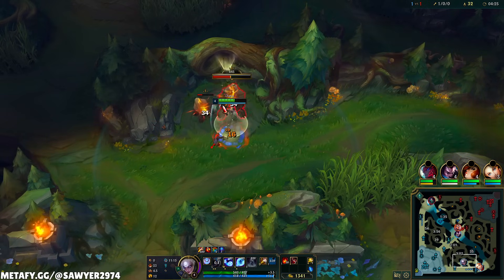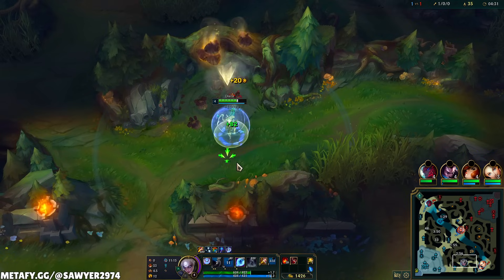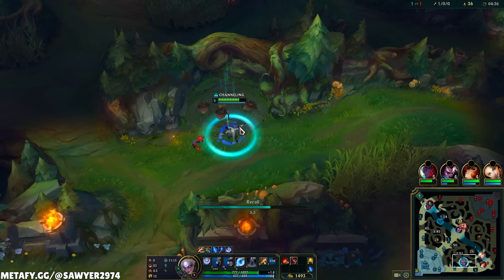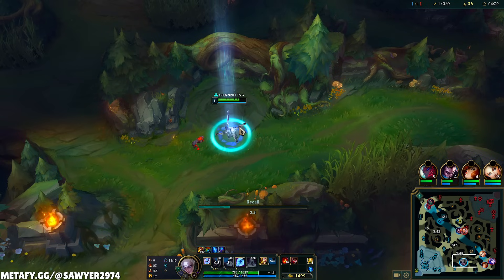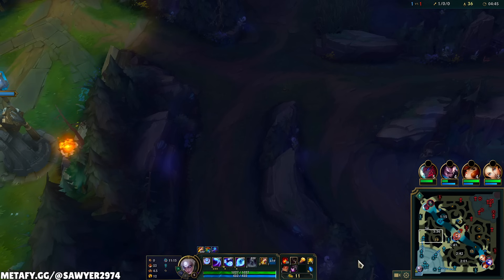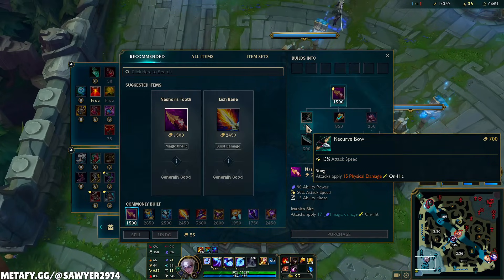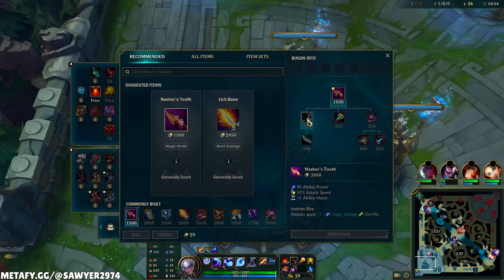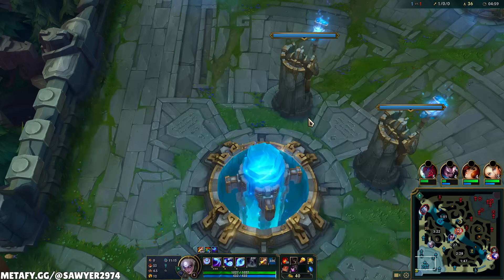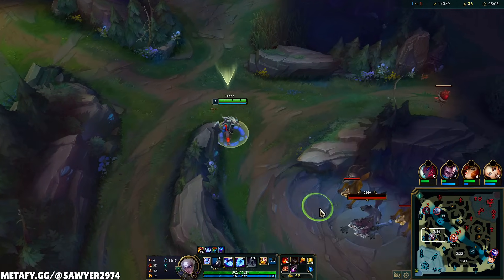We did a full clear, Scuttle Crab, and then punished the enemy mid lane for being totally stupid. As we reset, we're level 5 with $1,500 to spend. It's like a graduation present — Blastlash Amptome and a Glowing Mote. The biggest mistake I see coaching lower ranked players: they always build the recurve bow first as Diana. Dagger gives you 10% attack speed, recurve gives you 15, so you're paying 700 gold for just 15% attack speed and 15 on-hit damage. What's the point?